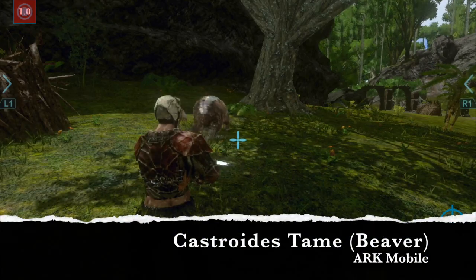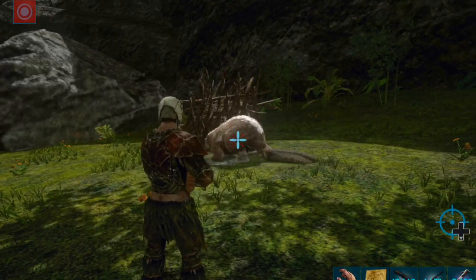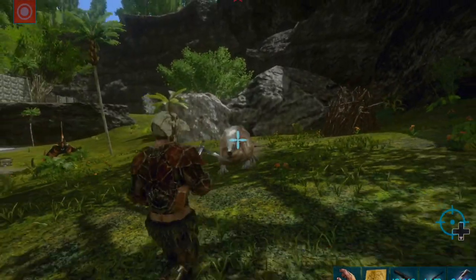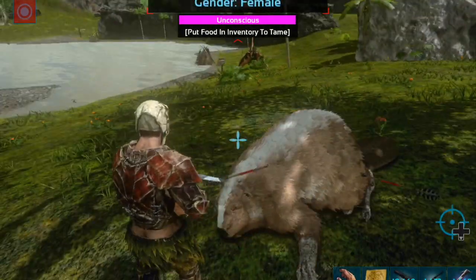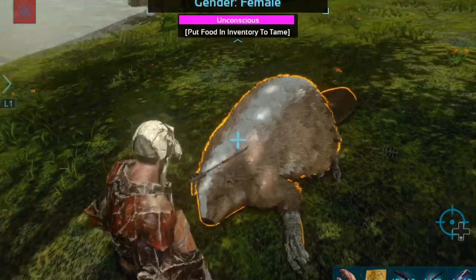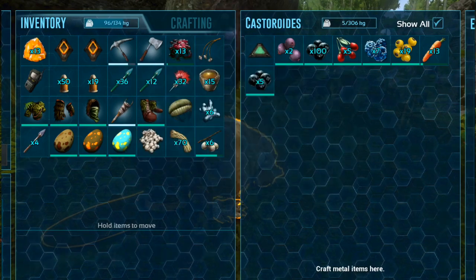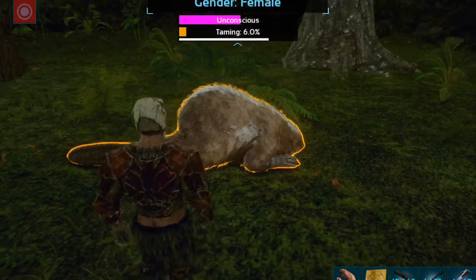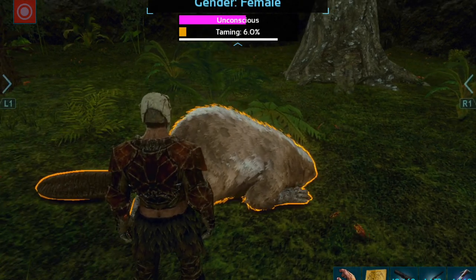Hi guys, welcome back. In today's video I'll be taming one of the beavers. The easiest way to get it knocked out is to use a crossbow and run backwards. This one only took two shots and it was knocked out. What I used for the taming here is some rocker root and the major berries.